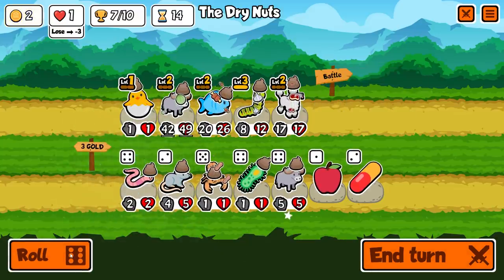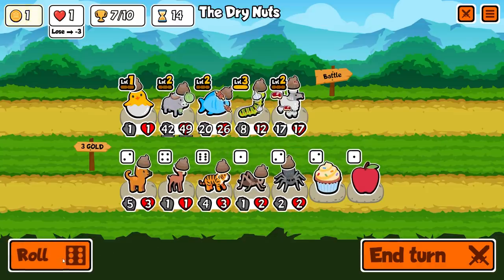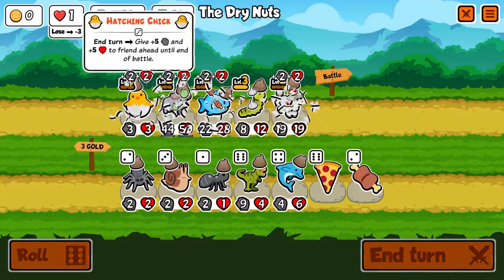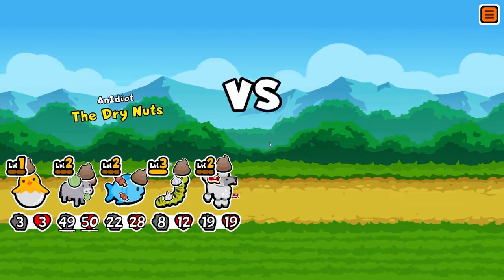I'm going to unfreeze the T-Rex as much as I'd like to use him. There's also a microbe — make all pets weak, they all take plus three damage. Not really that great. Going to spin a couple more times. He's already up to 42-49, going to hit 49-50. That means the caterpillar is also going to go 49-50.